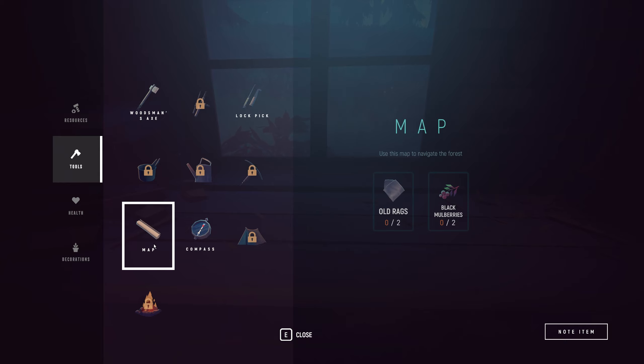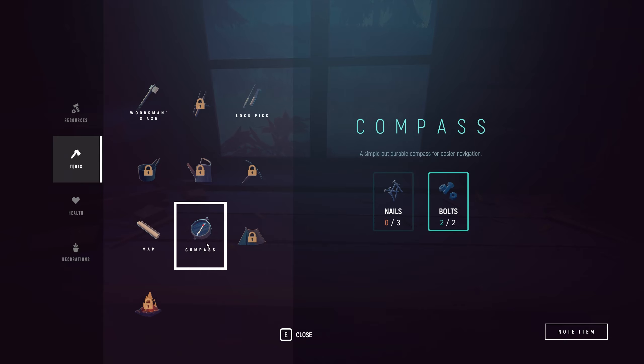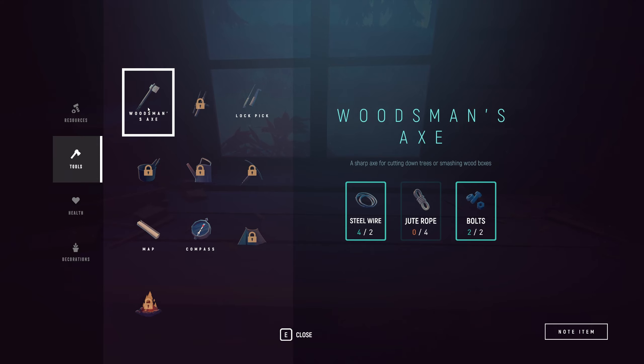There's also a campfire and a map in the crafting menu. Black mulberries, old rags, compass, nails and bolts. I need the axe — I need the jute rope. The axe description says 'a sharp axe for cutting down trees and smashing wood boxes.'